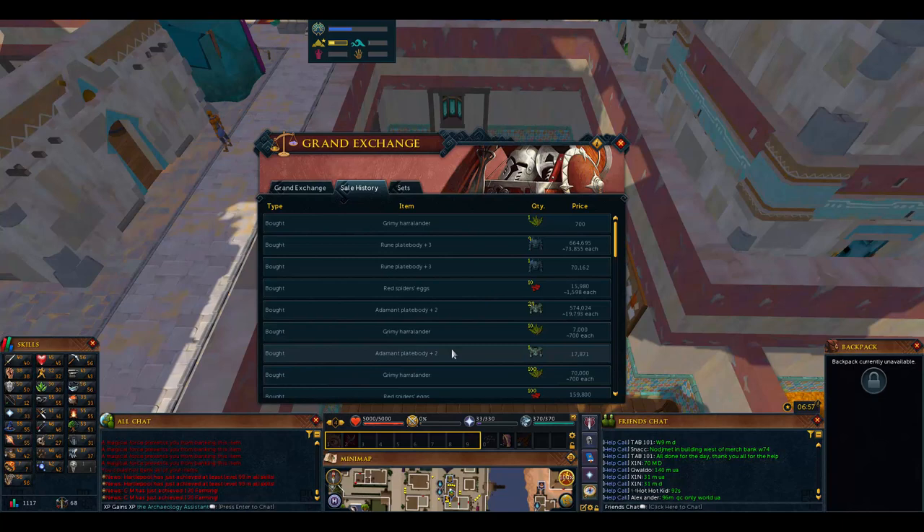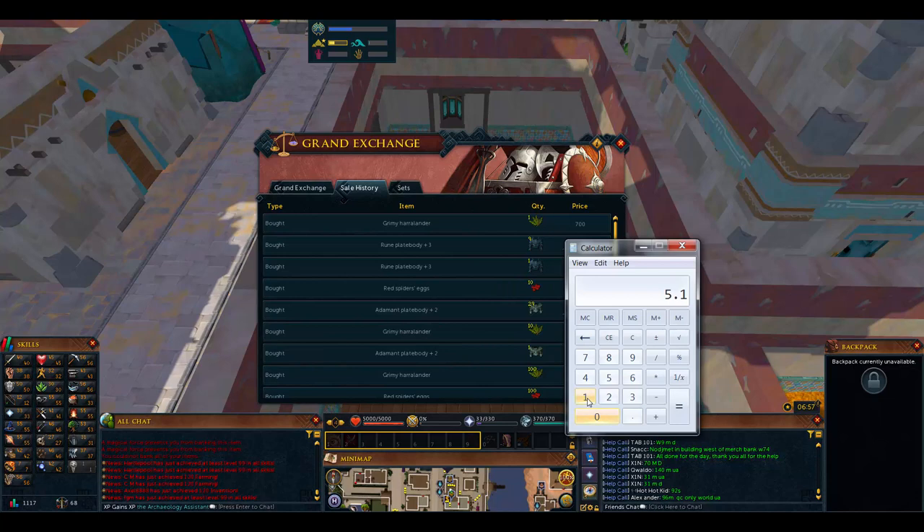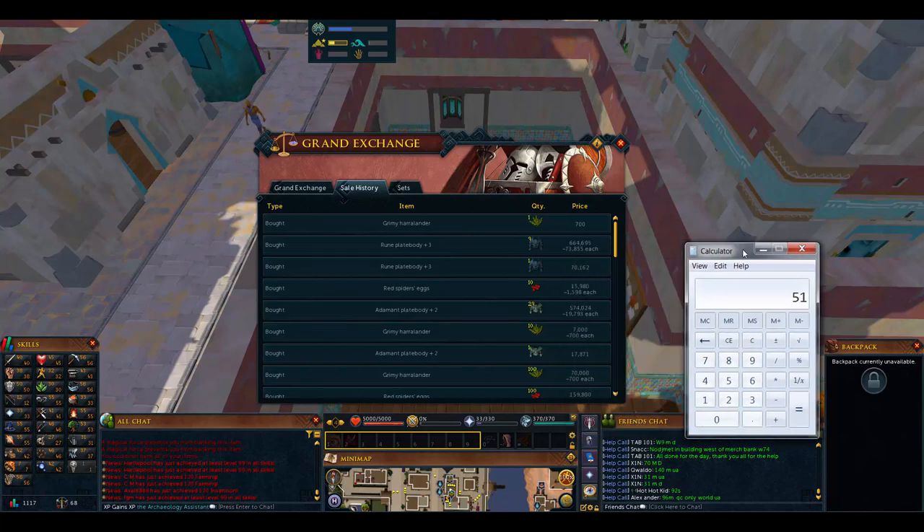We got a timer here. We're gonna see - adamant plate body plus two gives like 1.7K XP for burying each of them. We bought 30 of them, so that cost us maybe like 600K. That would be like 1.7 times 30 - that's 51,000 experience.